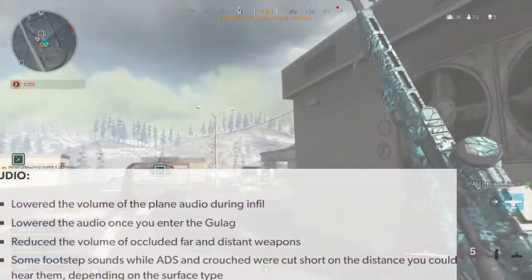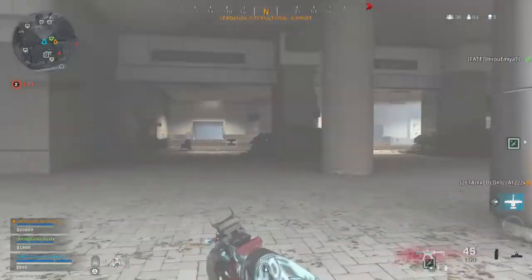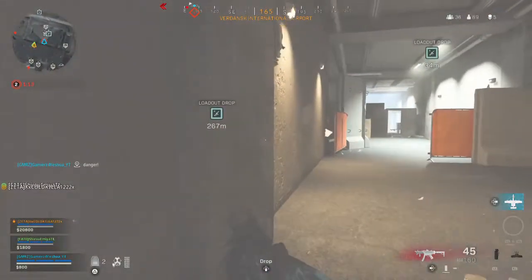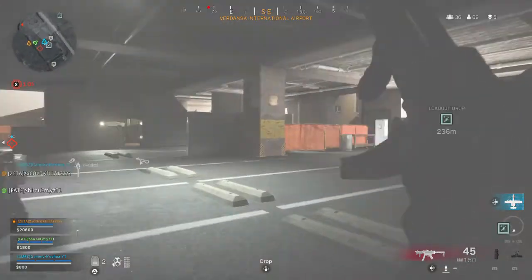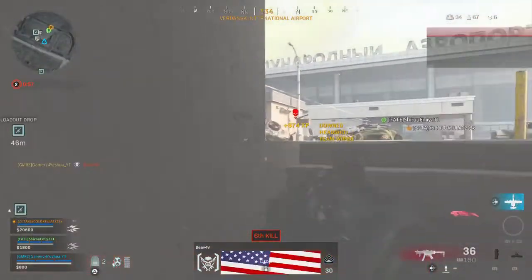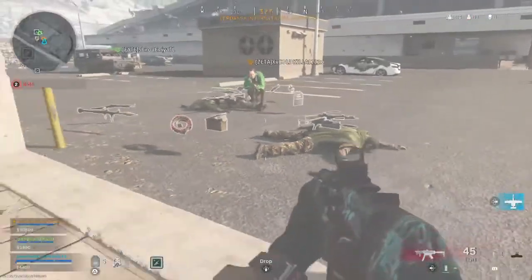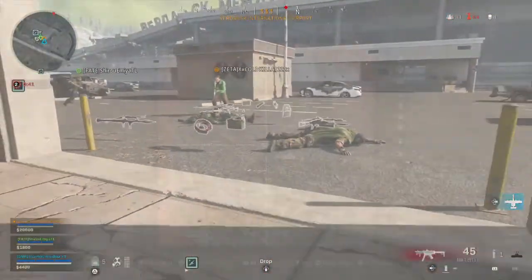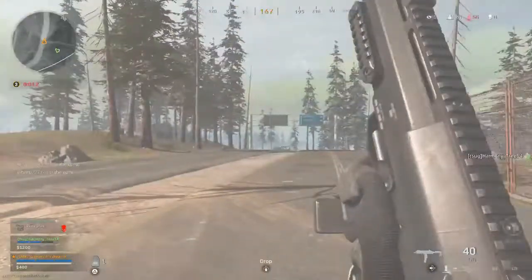However, some footstep sounds while ADS'd and crouched were cut short on the distance you could hear them depending on the surface type. It almost sounds like they made it so you hear less footsteps if an enemy is crouched or at a certain distance on a specific surface. The audio in this game is absolute garbage — hot trash. In multiplayer it's manageable because maps are small and you respawn right away. But in Battle Royale, where you spend 10-plus minutes looting up just to get shot in the back by someone you couldn't hear — that's unacceptable. The audio definitely needs to get fixed.